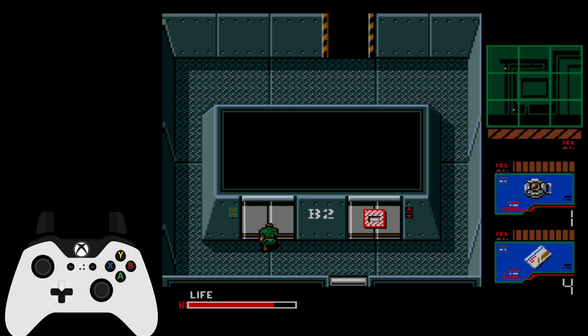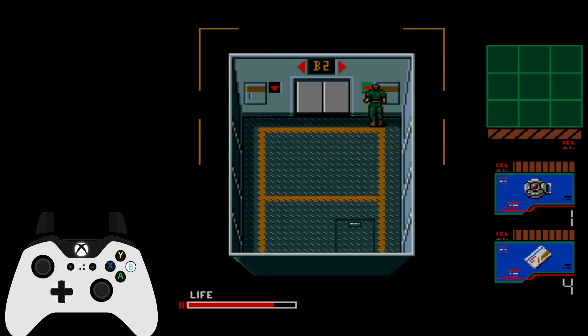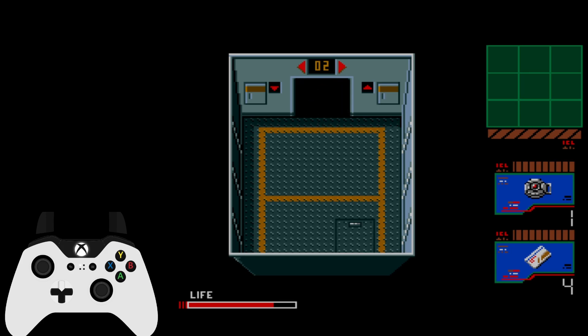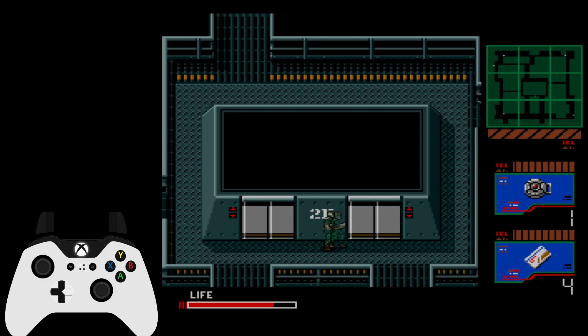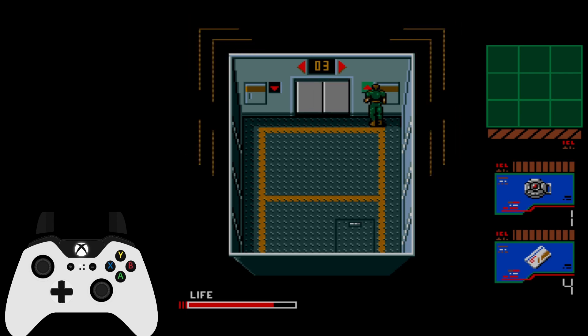We need to take this first elevator up to 2F because this one doesn't stop at the first floor. Just punch until we're at the top. Exit and take the right elevator and go up to the fourth floor. Now, 4F — that one is a tough one. As soon as we leave the elevator, we are on a very strict timer.